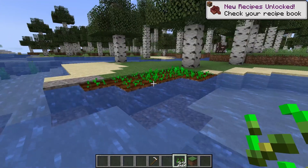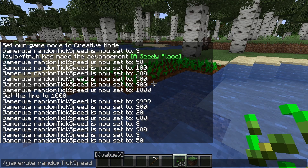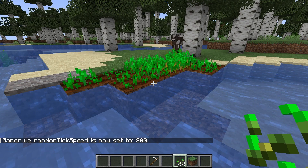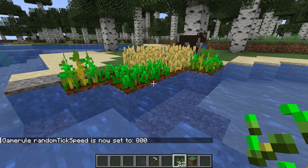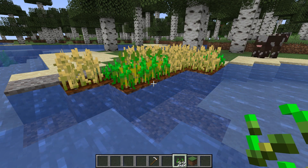As for what this is actually going to change in your world, tick speeds can help players' crops grow faster, make mobs appear faster, and more. This is primarily used for farming since it can be a while for crops to be harvestable. After changing the value, depending on what you choose, you should see your crops immediately start to grow.